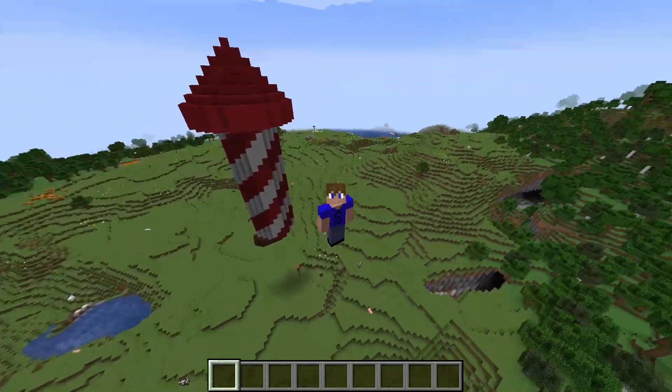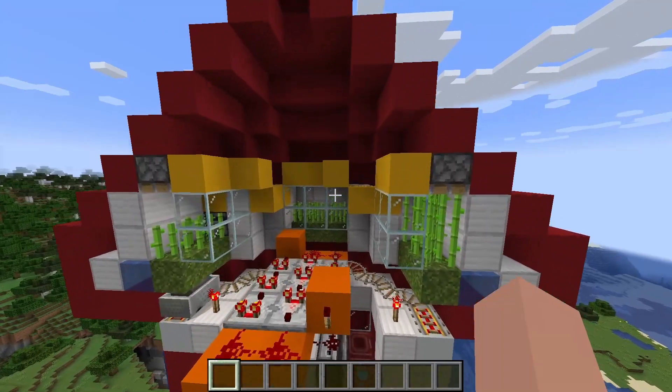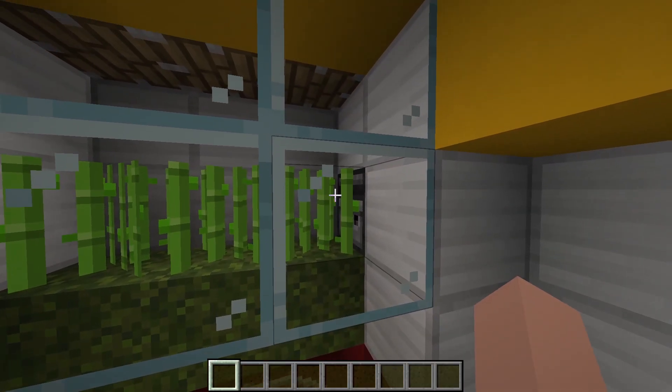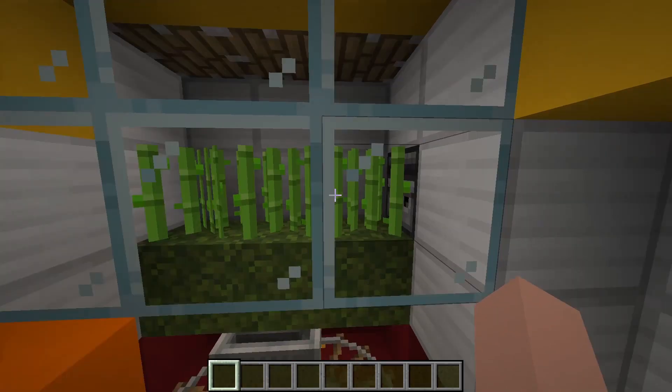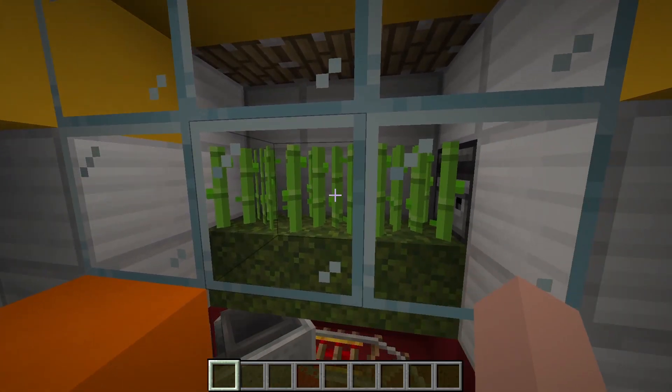In this video, I'm going to be showing you how to make a firework rocket farm. Let's start with the sugarcane farm. You can see the sugarcane in here being detected with the observer, which detects every time this has an update, which means that it's relatively consistent with the amount of times the piston pushes it.